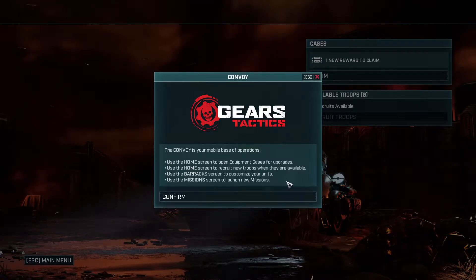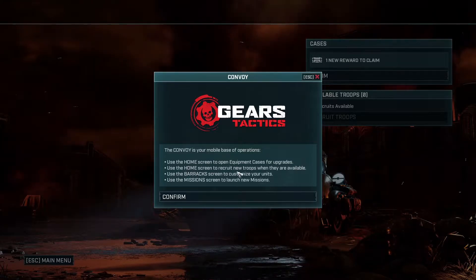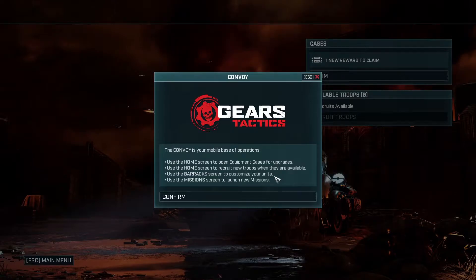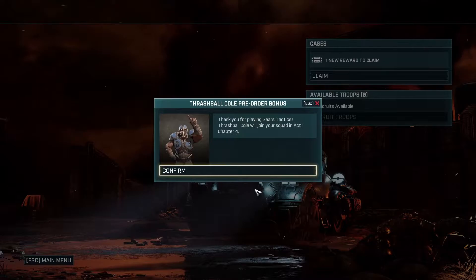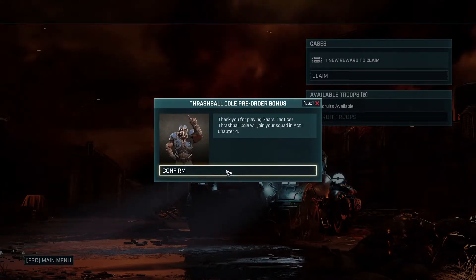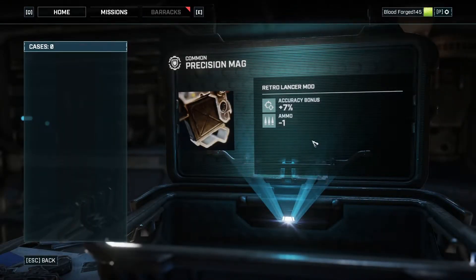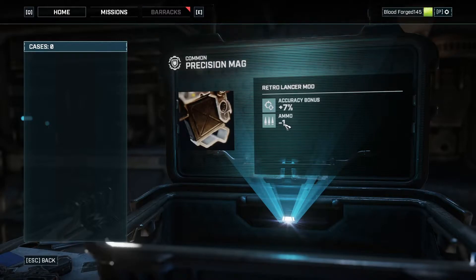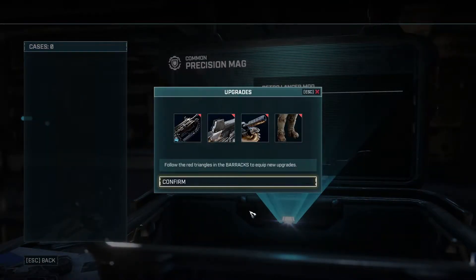So, Convoy! Yes, we already read this in the last one. Home screen for your loot boxes, home screen to recruit new troops. I need more — a lot more — because we're likely to die a lot. Let's customize it and launch new missions. Thank you for playing Gears of Tactics. This is a pre-order bonus — get the actual ball of coal in Act 1, Chapter 4. Let's open our loot box.